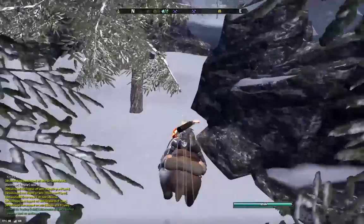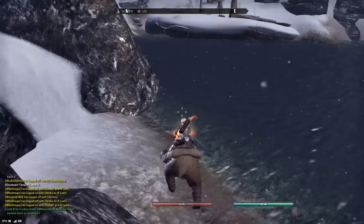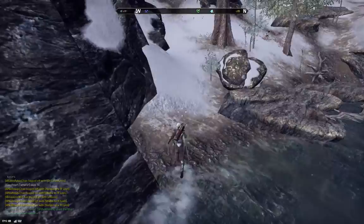Keep hugging the rock face and you'll get to the river. Once you get to this part of the river, you see the polar bear on that little ice island across from me — there's going to be a chest that spawns on that ice island. It's not up right now, so I'm going to keep heading on.